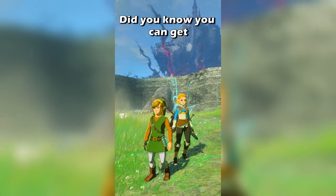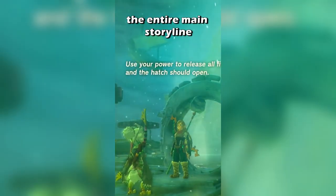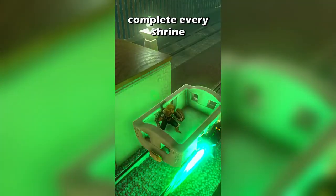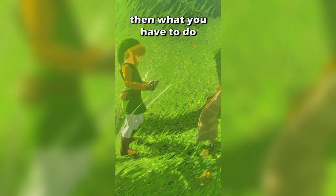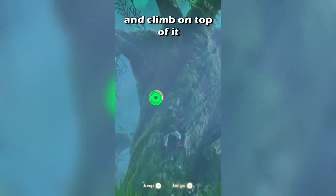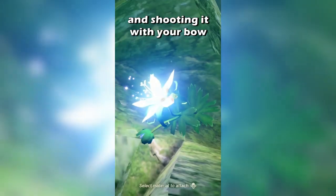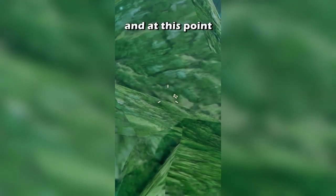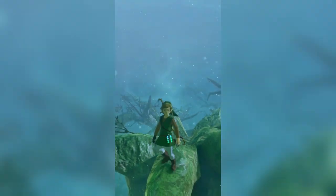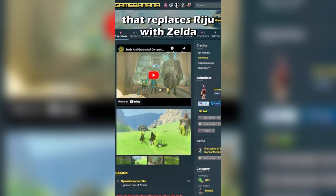Did you know you can get Princess Zelda as a companion in Tears of the Kingdom? Here's how: first you gotta finish the entire main storyline of the game as well as complete every single shrine. Then find this tree in the Lost Woods, climb on top of it, drop a single silent princess flower onto it before stepping back and shooting it with your bow. The flower should disappear, and at this point you turn off your Switch. Then all you have to do is download the mod that replaces Regu with Zelda — tricked ya!